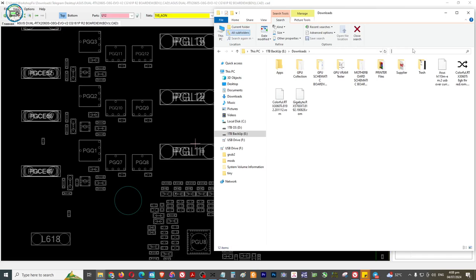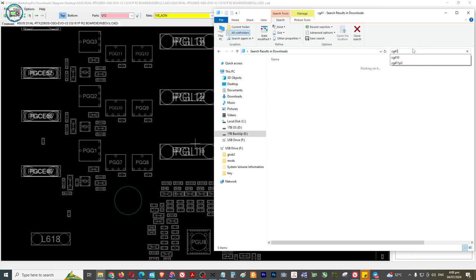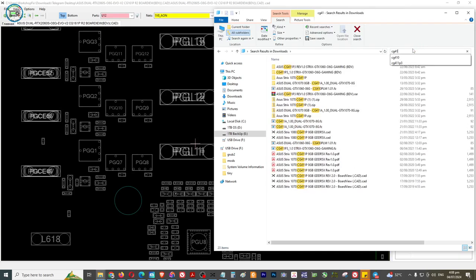May nare-refer tayo na Asus RTX 2070 8 GB. Problem naman nun ay shortage yung 5 volt rail - shortage yung di-capacitor, so okay na. Itong repair na to guys, ito ang next natin. Ang mayroon ditong serial sa model - CG410, CG410P3. So CG4341 410.